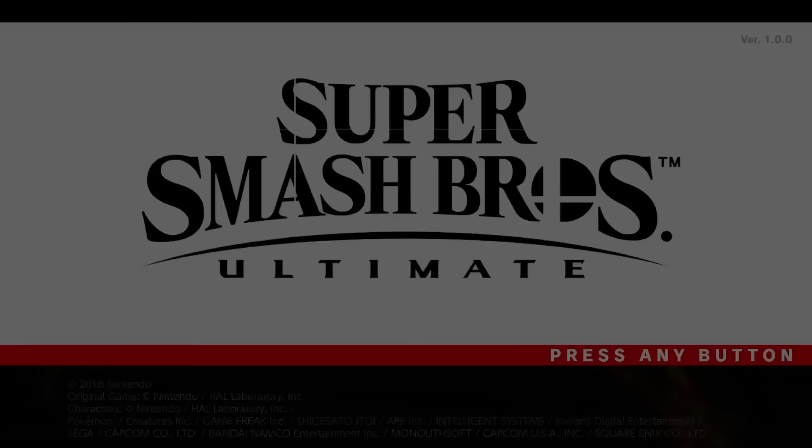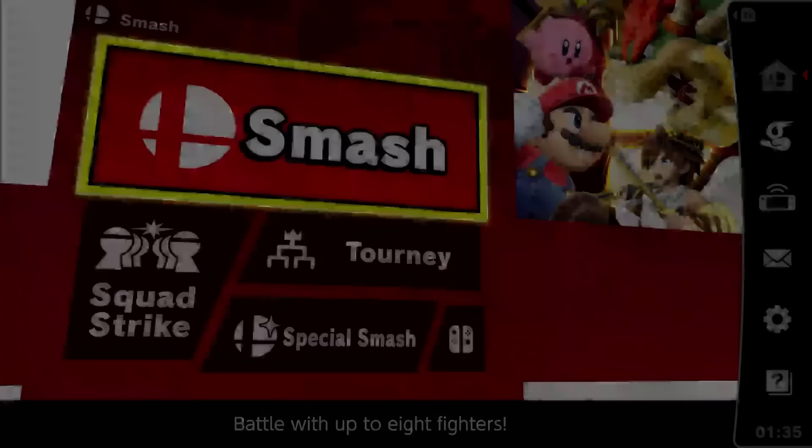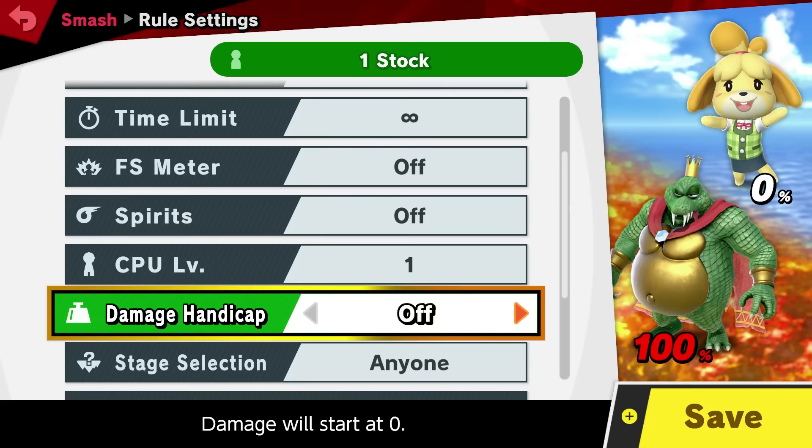Once the game starts, you're going to go into versus battle, which is located on the Smash section. Once you're here, you're going to make your own rules. The rules are going to be one stock and CPU level at one, and also damage handicap on.